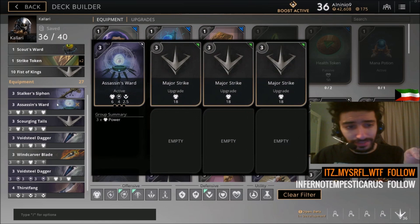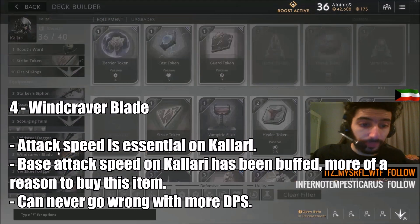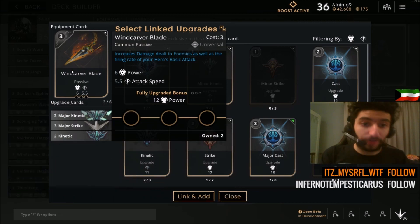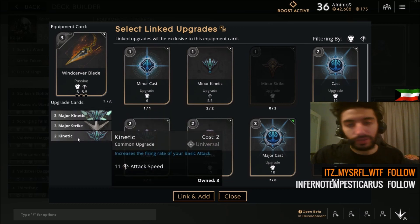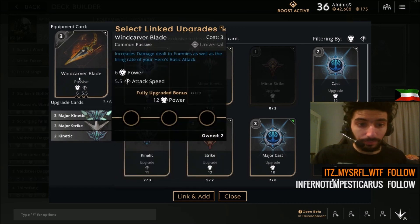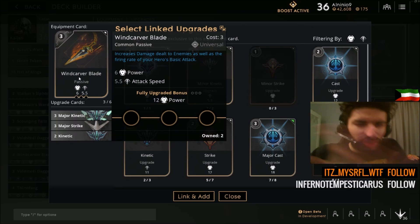Now you have Stalker Siphon, Assassin's Ward, and Voidsteel Dagger all completed. Your next item will be Windcraver. This item is so important on Kalari because it gives you both damage and attack speed, and the full upgrade bonus is 12 power. Get 3 — one major strike and 2 kinetic. This gives you a mix of attack speed and damage plus a full upgrade bonus of 12 power, which is huge.